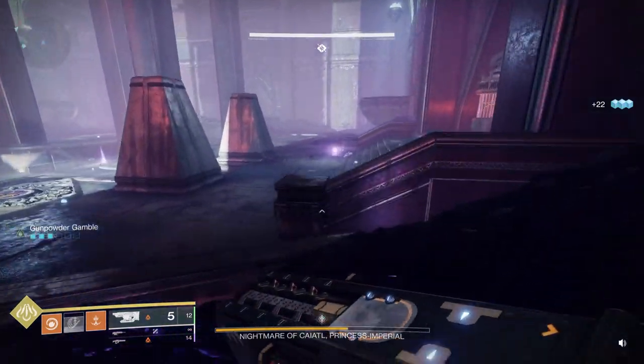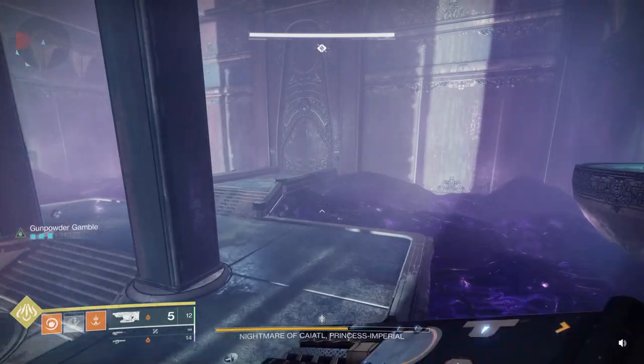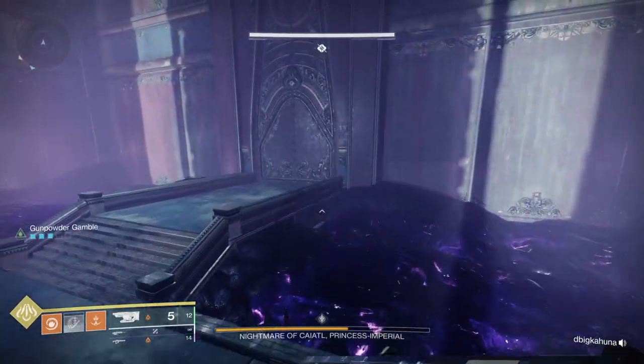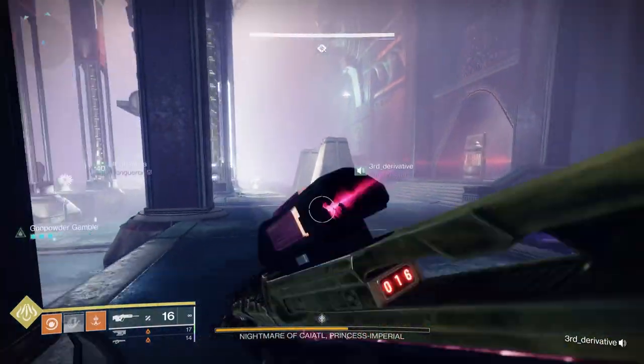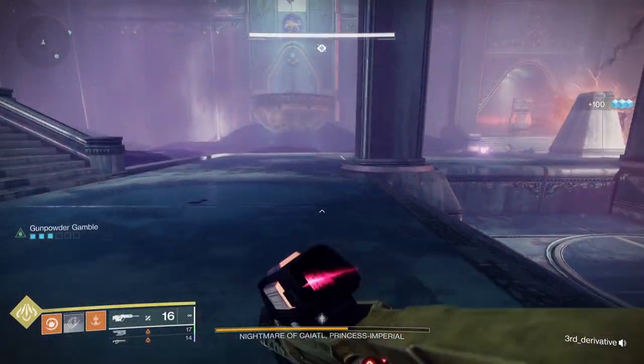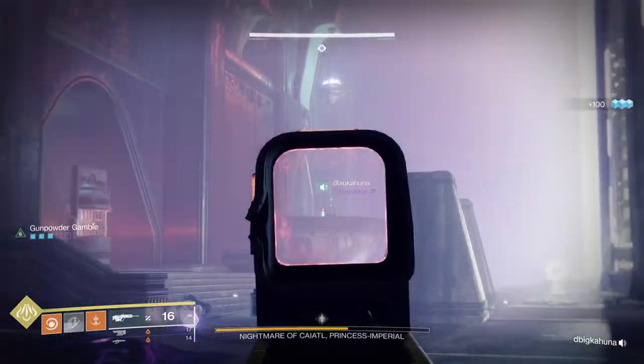So let's talk about how the encounter works. First, you're going to start in a normal area. Take your time and kill the adds — there's no timer here. Make sure to take care of the bell keepers. Identify the symbols; there'll be two at the beginning. Have two people split off and go to the balcony before you shoot the bell, because the standard bearers will show up in those areas.